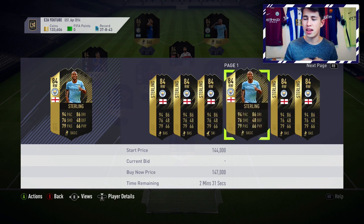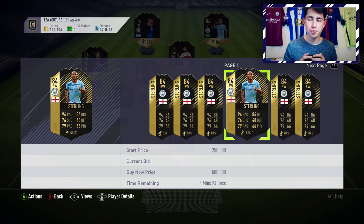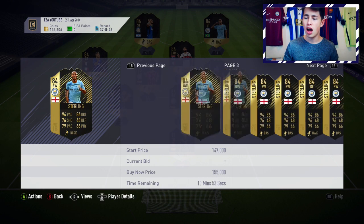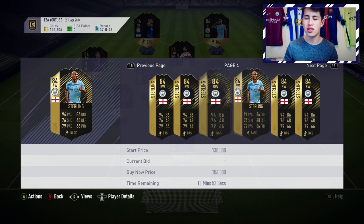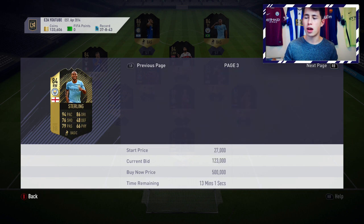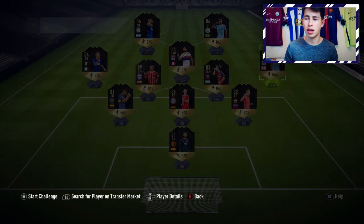We then have Raheem Sterling — this guy is unbelievable. 94 pace, 86 dribbling. I think he's one of the top winger options now in the Premier League. On the right, you only really have Salah and Sterling, so this guy is definitely going to be popular. If you can get him for about 120k or less, that could be a good price. I'd recommend just monitoring his price and picking him up when it seems to be at its lowest, which should be around the weekend when lots of packs are opened.